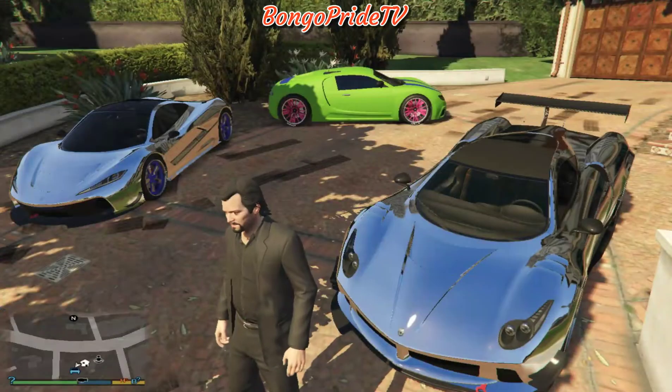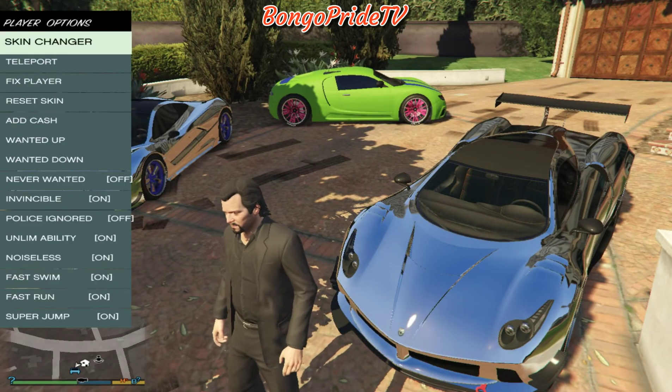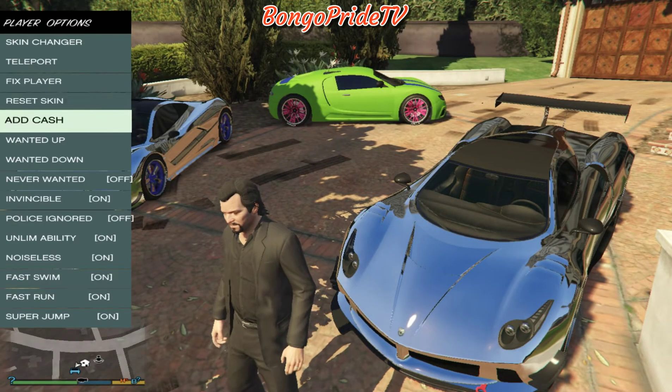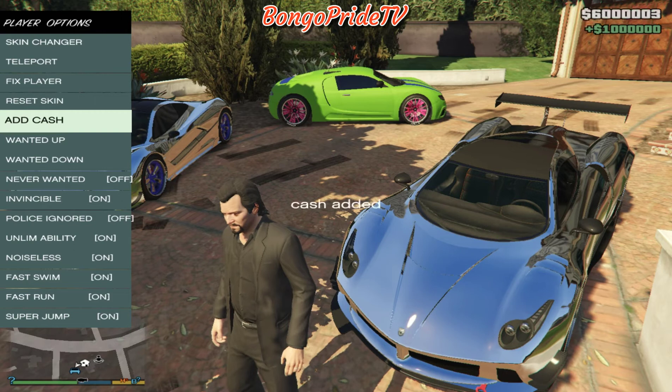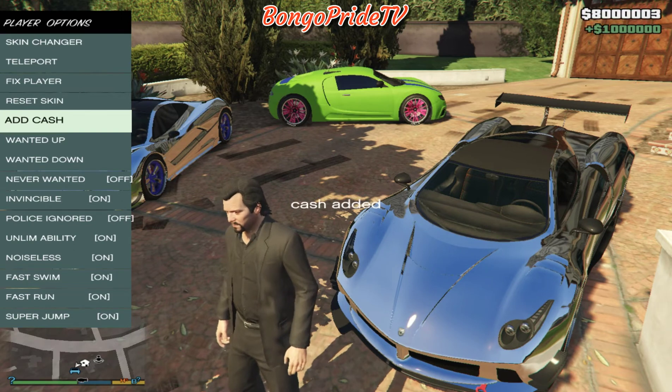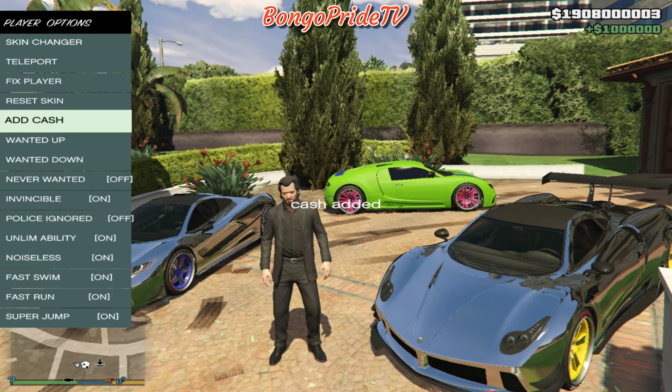Ok, let's go to the real deal. We are going to open the menu, we are going to select Player, we are going to select Add Cash. Every single click adds one million dollars, so it depends on how much money you want to make. It's easy, just like that. I'm going to post a link below the video on how you can install this on your PC.